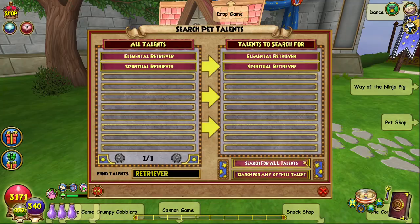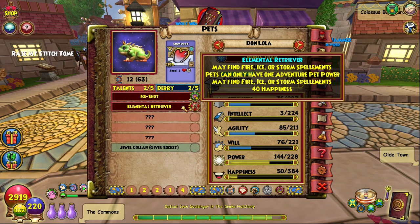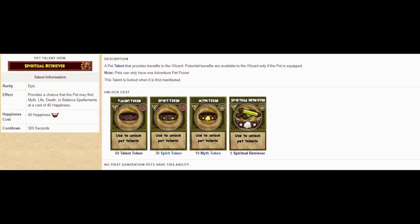So what are the Elemental and Spiritual Retriever Pet Talents? They are epic ranked pet talents which provide a chance that the pet may find various school spellaments at the cost of 40 happiness per use and with a cooldown of 300 seconds or 5 minutes. The Elemental Retriever Talent can help you get fire, ice, storm, and balance spellaments, while the Spiritual Retriever Talent will net you death, life, myth, and balance spellaments.